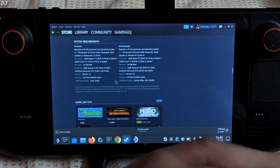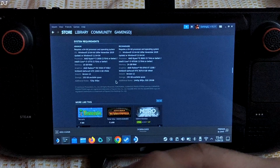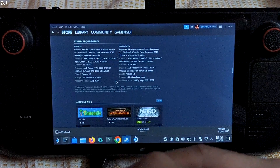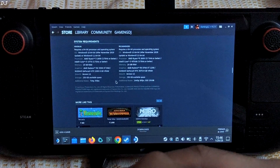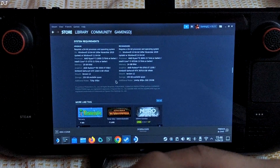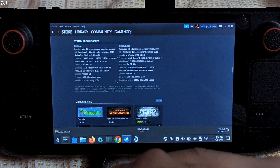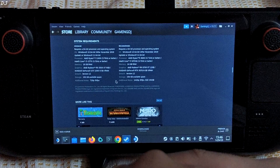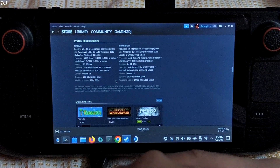Let me show you the system requirements for this game. 16 GB of RAM is the minimum requirement, so it will be interesting to see how the game runs on Steam Deck. Total physical memory available on Steam Deck is around 16 GB, shared between RAM and GPU VRAM. When I had set the UMA buffer size to 1 GB I observed a lot of stuttering compared to 4 GB, so for this session I'll keep it at 4 GB. You can experiment with different values to see how it works on your Steam Deck.